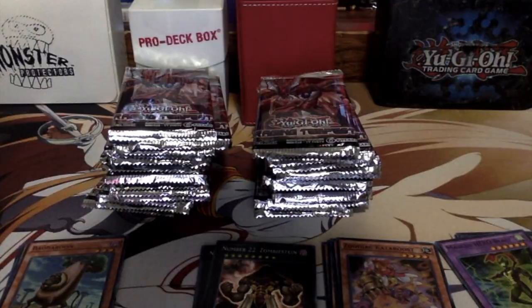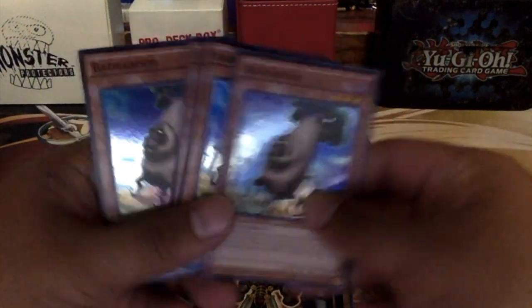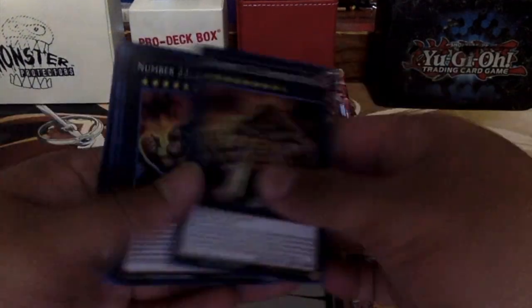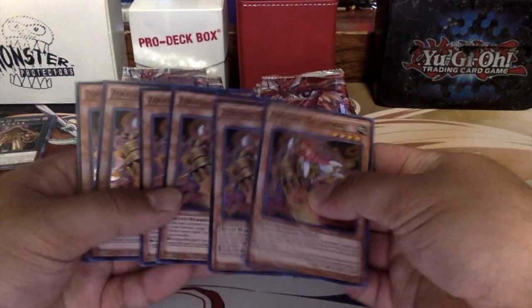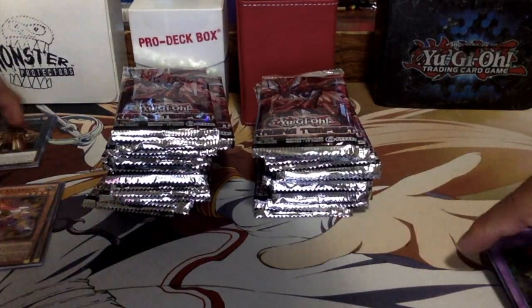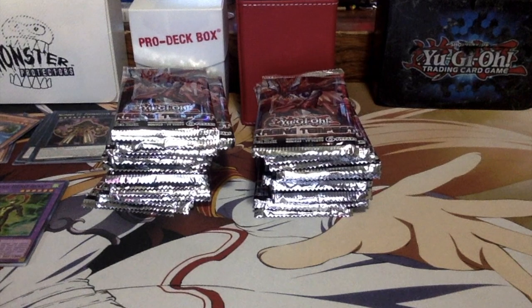We're back. I opened up the whole case — we got 15 packs on the right, 15 packs on the left, plus the special edition cards. We got four Bababoo — really good, I wanted a set, now I got four plus the one I already have, so five total. We got five Zombie Steins. We got one, two, three, four, five, six Cataroost — plus the four I have, so ten already. And one, two, three, four, five Mastered Hero Blast.